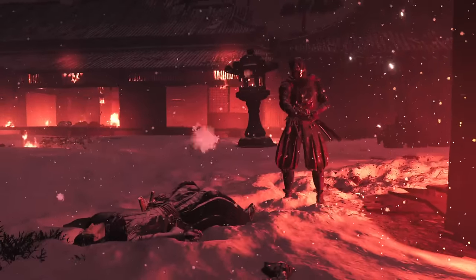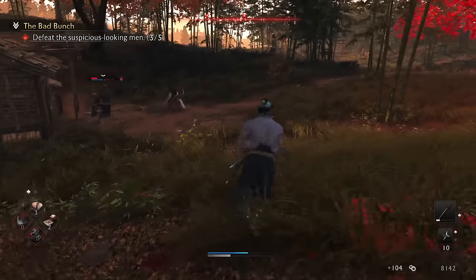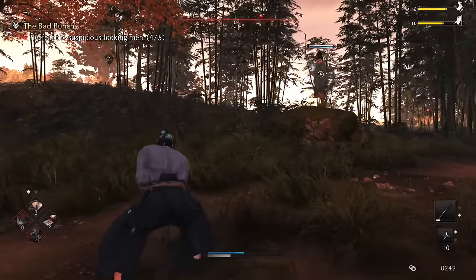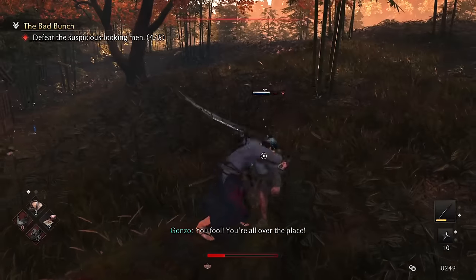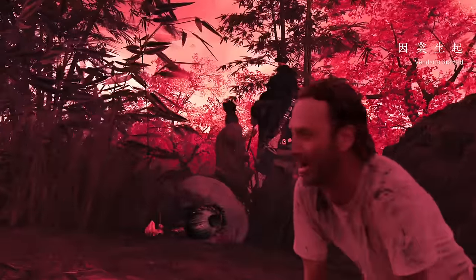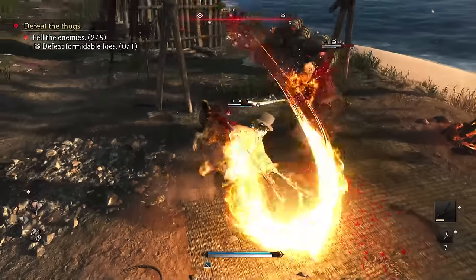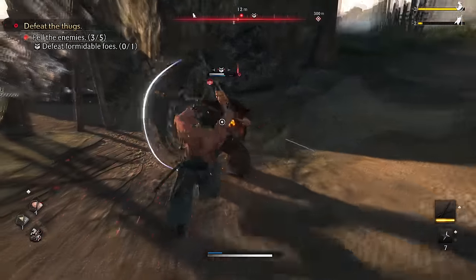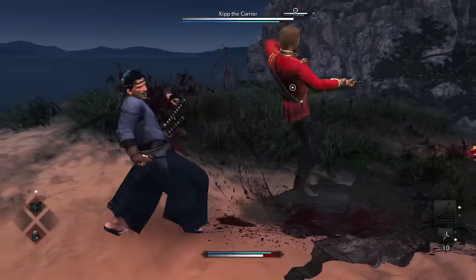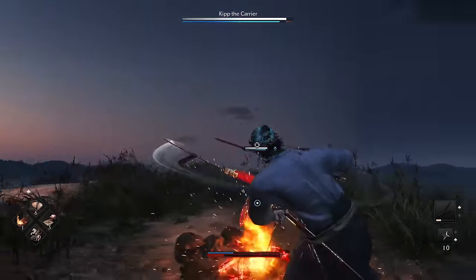These massive difficulty spikes occur throughout the game in a couple of different encounters, and it's a consistent issue with Team Ninja titles. It almost feels intentional. I'm not a stranger to difficulty — I play a lot of hard games — but what's missing is the natural progression towards that difficulty spike. It doesn't feel like a graph going up. It feels like a flat graph and then you immediately hit 100, then go back down to 50. The game doesn't teach you anything new before those encounters occur.